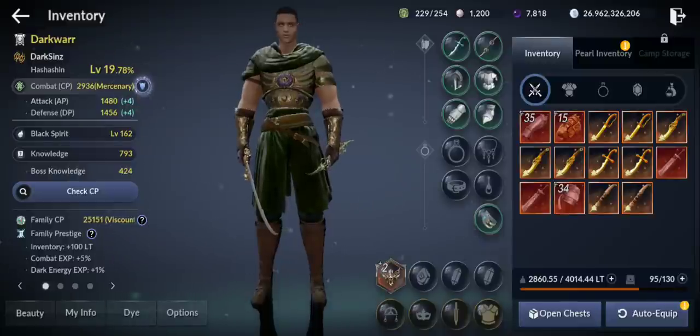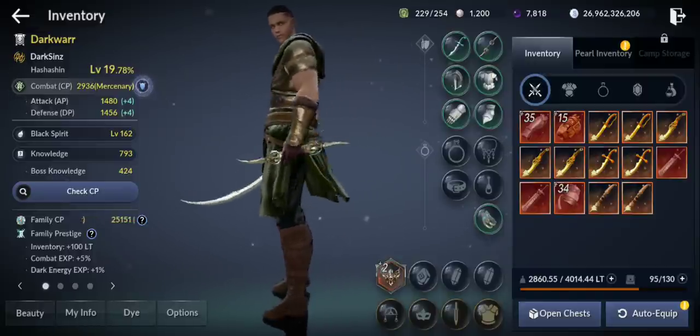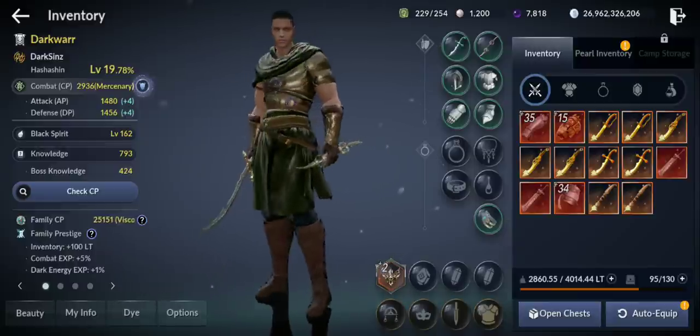Hello guys, welcome back to a new Black Desert Mobile video. In this video I'm gonna level up to 60 the new Hashashin class, plus increase the CP. I'm gonna craft the main weapon and sub weapon, also awaken that main weapon and sub weapon. We'll see how much CP I can gain, and you're gonna see tips on how you can level up fast to 60.